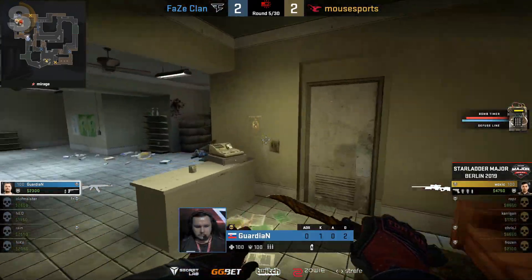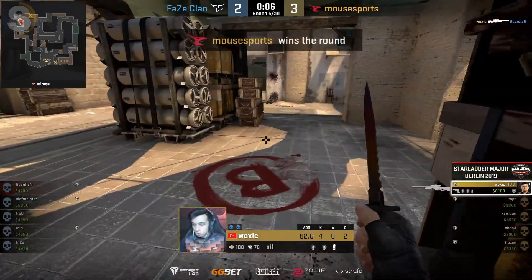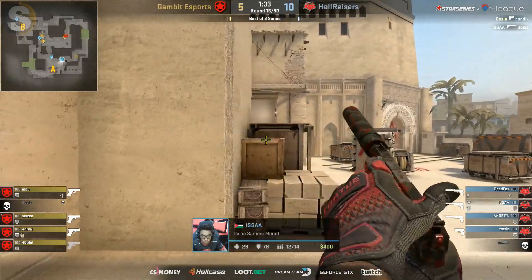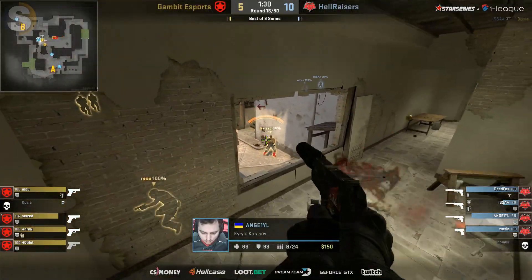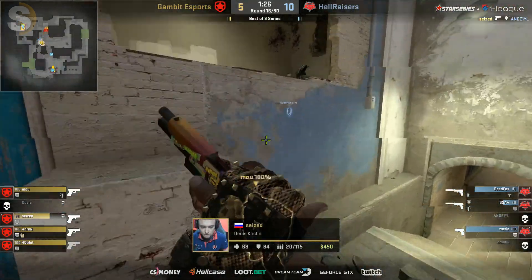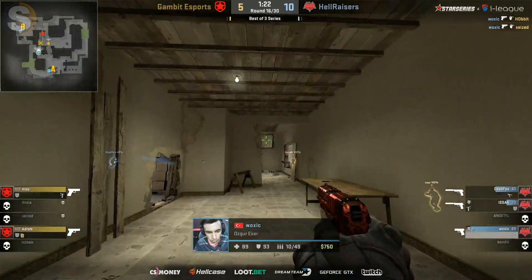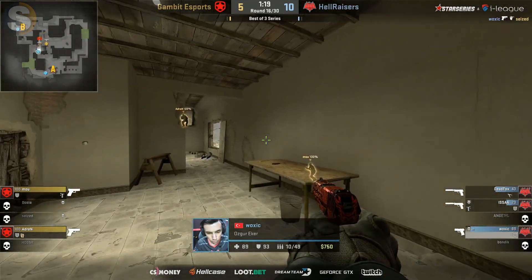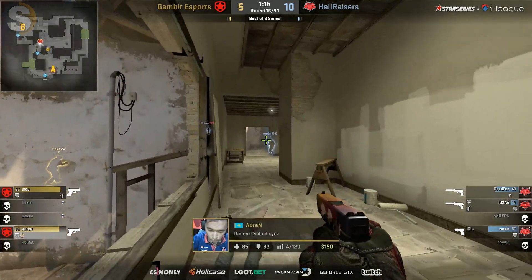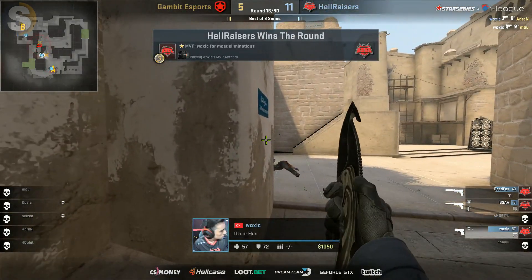The Guardian could have gone multiple different directions, so Woxic has to find the information before really committing. He had a chance for that pick. A follow-up wanted right out of the sky — Guardian trying to come through the window. Otherwise that would have been probably the most in the round. Angel looking for a headshot and he's gonna miss a couple of bullets. That's all C's needed — now they're gonna be boosting into the window. Woxic taking down Hobbit, but oh — the running headshot taking down Seized! That should be illegal.